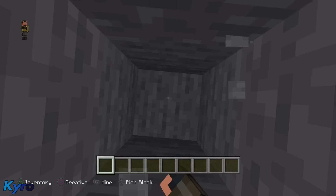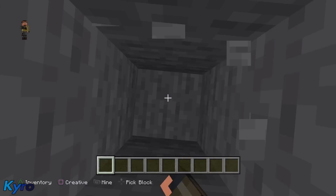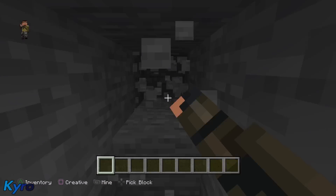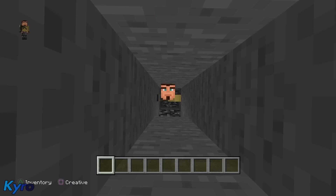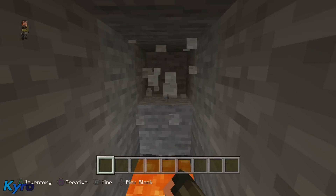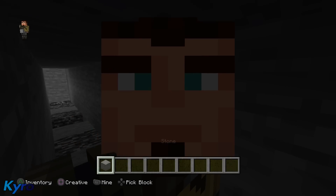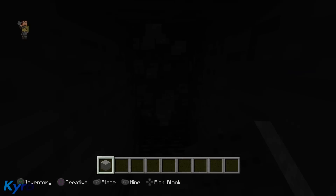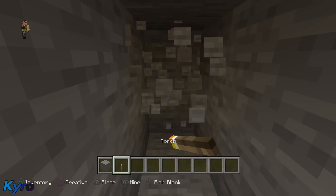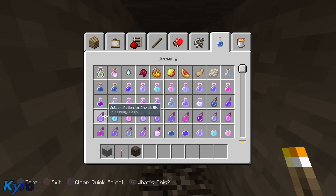We just found a cave, let's keep going down. There we go — we hit bedrock. Now let's go out a few blocks. Make sure not to do it right under you; go out probably about 10 to 20 blocks. I want to say I am not the founder of this glitch — my friend showed me. If anybody is the founder and has proof, comment down below and I'll put you in the description.